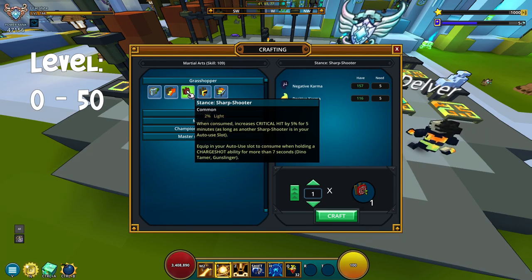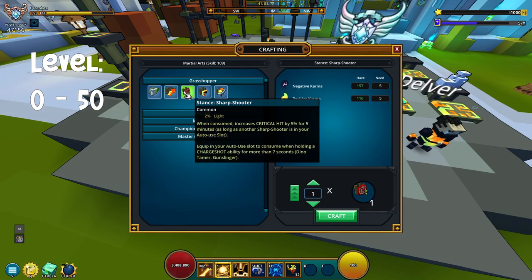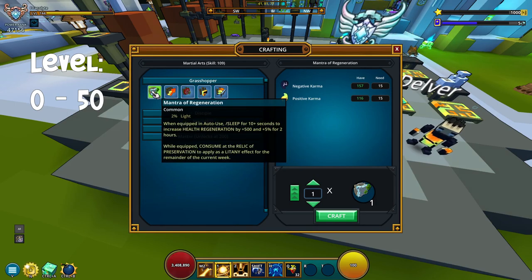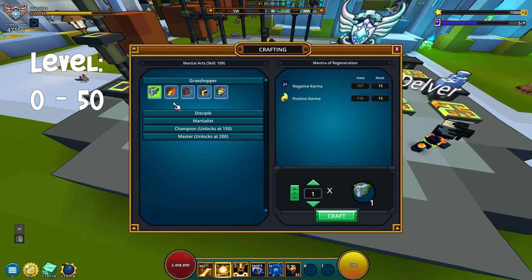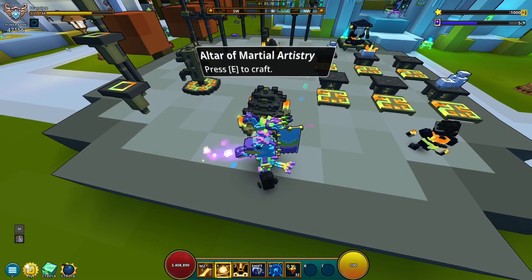I actually used all the sharpshooters because that was the one I picked — not because the buff is better on either, but I feel like this one had more usefulness. You need to get 50 of these, so that's 250 negative karma and 250 positive karma. If you go up to the others, it's going to be a little bit more costly. So definitely go with these two. With 250 negative karma and 250 positive karma, you are done with this bracket.